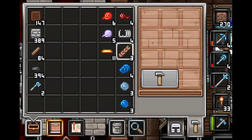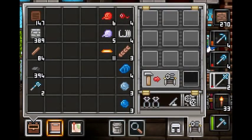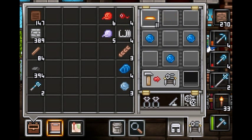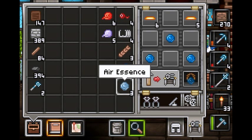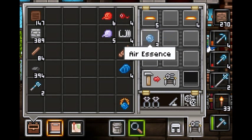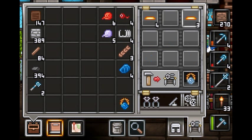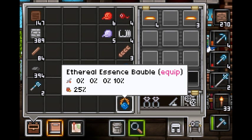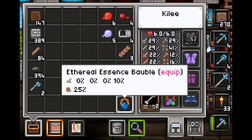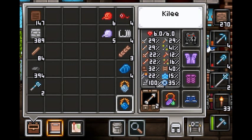Right off the bat we're going to be making some trinkets. All the items in this row are the trinkets we're making, and these are the little straps or necklace parts. These are all made with the tinkerer's tool bench. The essence ones are with gold bars - we're making the ethereal one and the air essence. The air essence makes you 20% faster and gives you 40% resistance to fall damage, and this one gives 25% blast resistance and some magic attack I think.